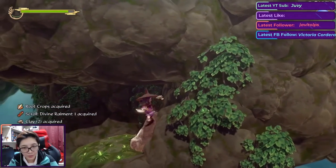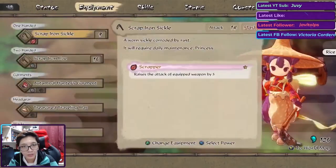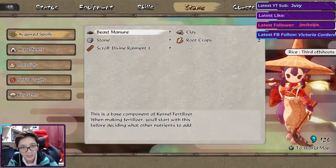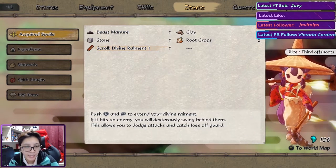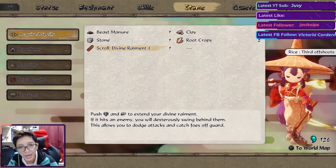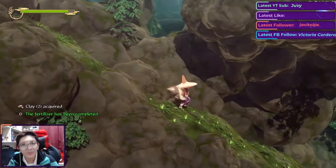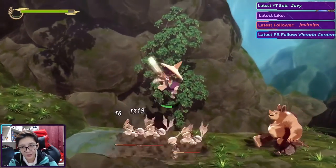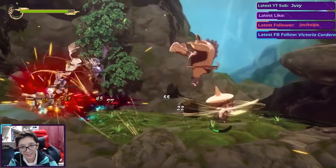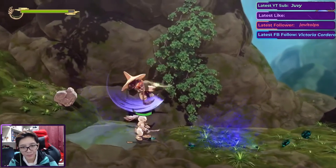Divine Raiment acquired! 'Push L and RB to extend your divine raiment — if it hits an enemy you will dexterously swing behind them.' We already know that, but thanks for the reminder. I love that move — I think that's the skipping stone technique working.